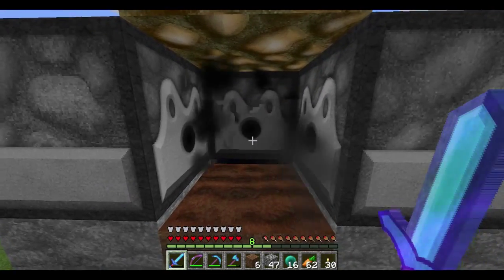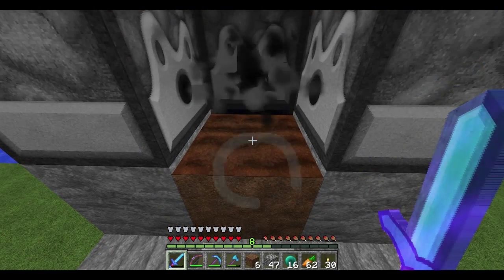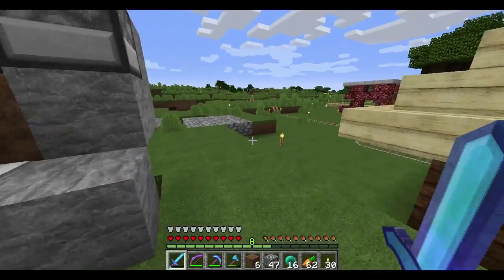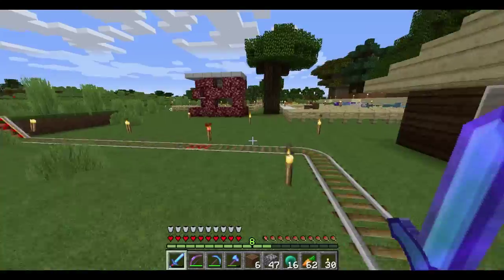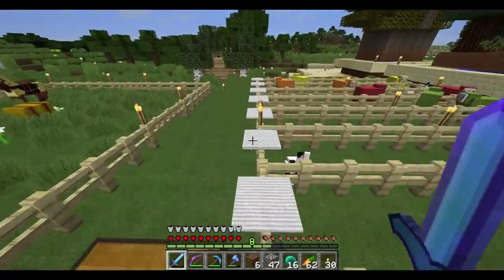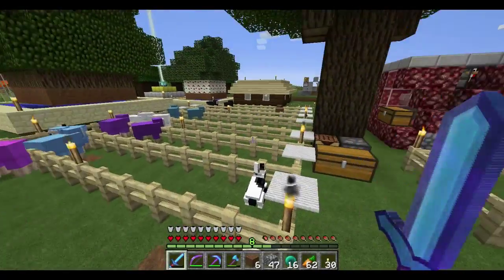This is my little automatic wheat farm — planting seeds, bone meal spits out, grows it. And then here is my little sheep farm with all the different colored sheep.